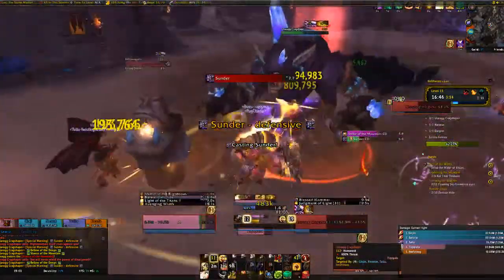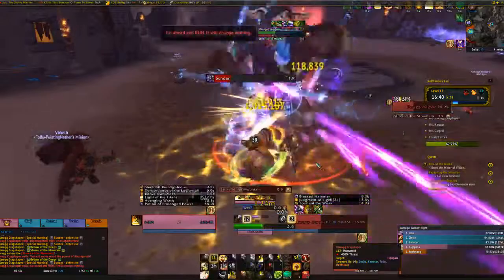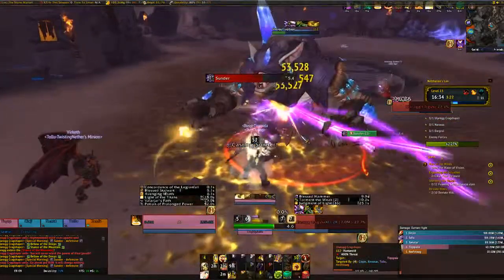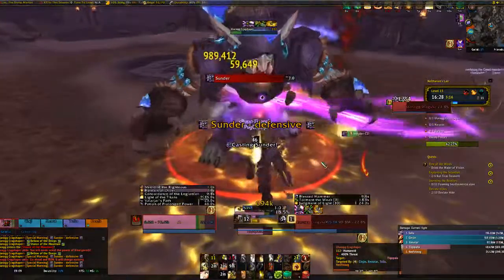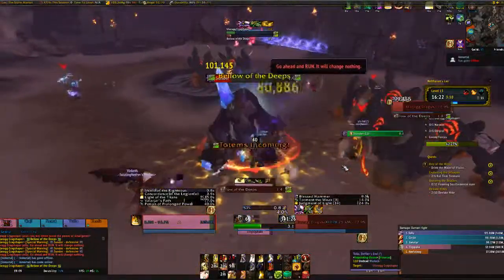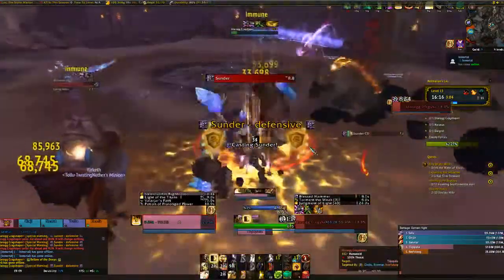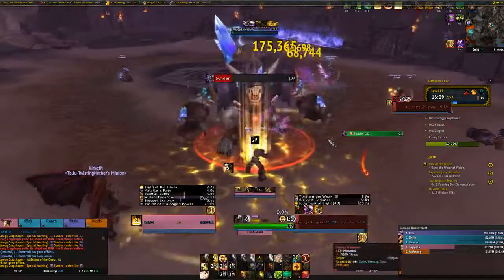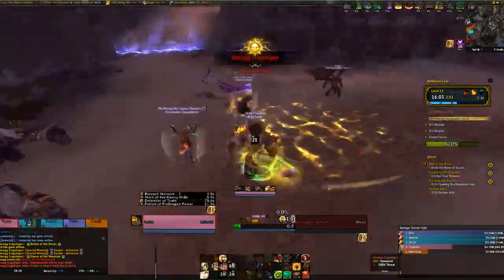It's good because we have a Lock so his DoTs are staying on him. Hopefully we can push this guy so he dies in this phase - I'm just going to pop a potion so maybe he does die. I'm just going to spam Shield, self-heal, Horn. Hopefully get an Avenger's Shield proc soon. Just focus on DPS and self-heal when I can. I'll pop a defensive now just to be safe so I don't have to self-heal and I can use my GCDs on DPS. The Lock's DoTs are going to kill it - there we go, yeah.